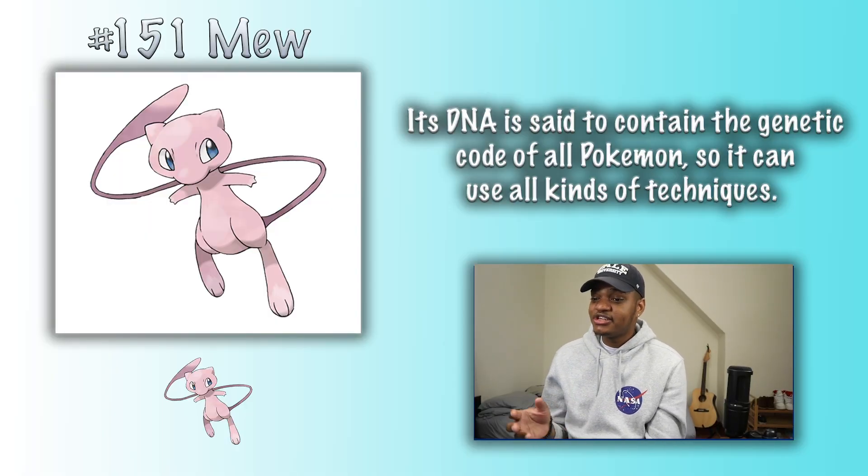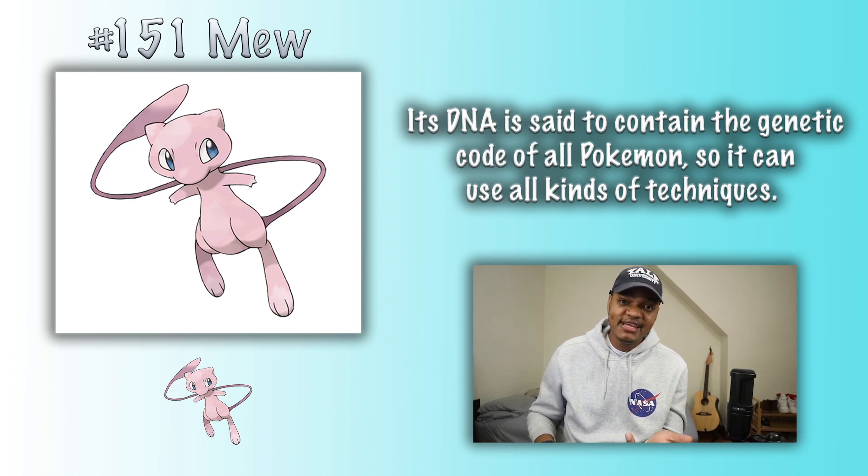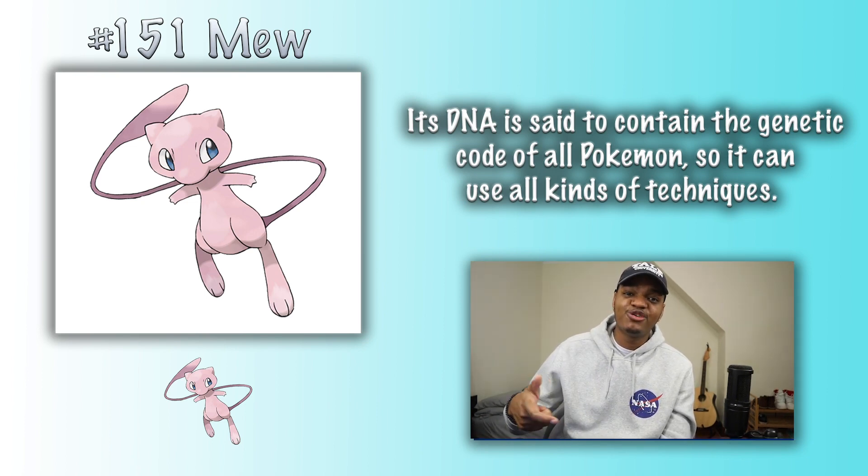Mew. Its DNA is said to contain the genetic code of all Pokemon, so it can use all kinds of techniques. All organisms have the same genetic code — I contain the genetic code of all organisms as well. This is the mechanism by which the genetic information within the cell is read and processed in order to sustain life — it's the same for all organisms, and it's referred to as the central dogma of molecular biology. DNA is transcribed into messenger RNA within the nucleus, which is then translated by ribosomes into cytosol in order to create proteins. The proteins that each of us synthesize are really what make us who we are. Everyone knows about DNA, but truly DNA is not a very functional molecule — it's a book that the cell reads in order to tell it which proteins it should make.